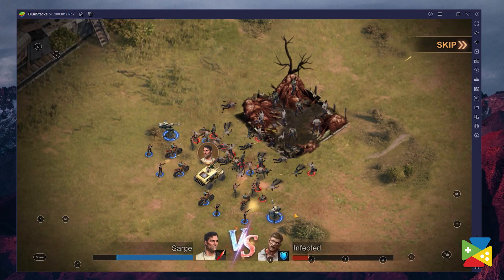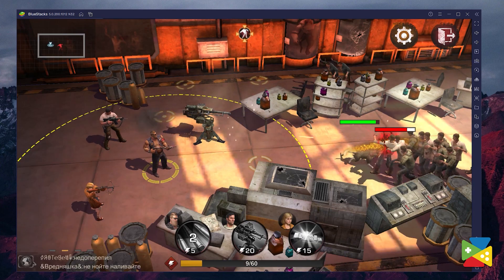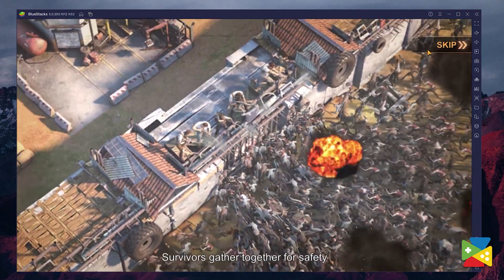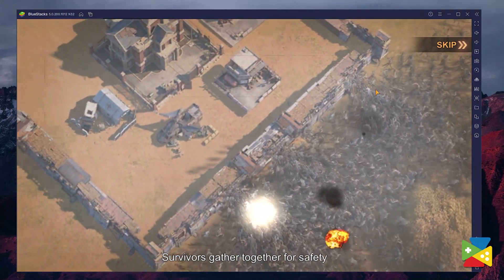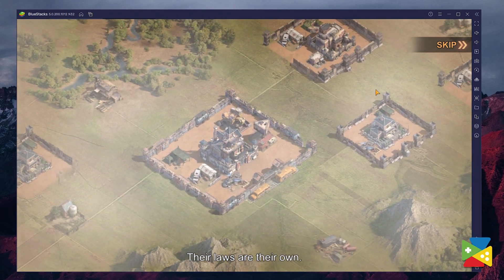State of Survival is a zombie game that combines traditional RTS elements with RPG aspects to create a game like no other. Here you have to survive in a post-apocalyptic wasteland where the undead are roaming, while also developing your settlement and recruiting more survivors into your ranks.